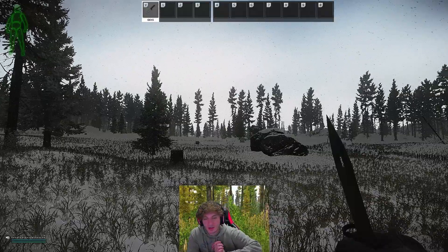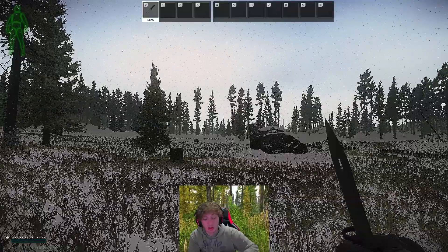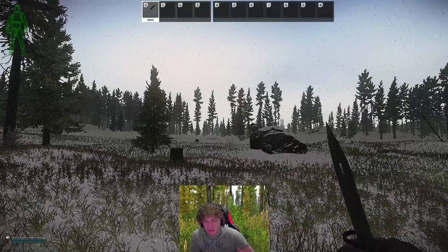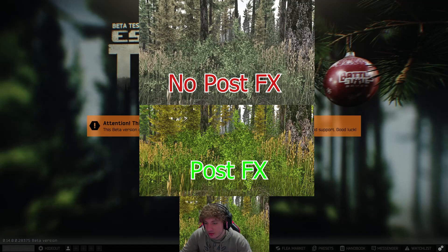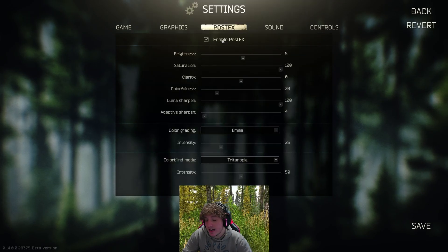I'm going to show you how to get your game from looking like this to looking like this. I promise it looks a lot better whenever it's not snowing — snowing makes everything more dull. I'm going to go ahead and show you the settings. You're going to want to come to your Post FX tab and enable Post FX.